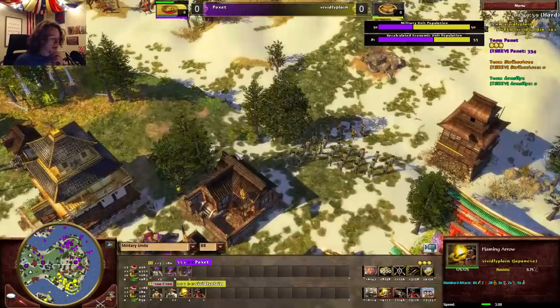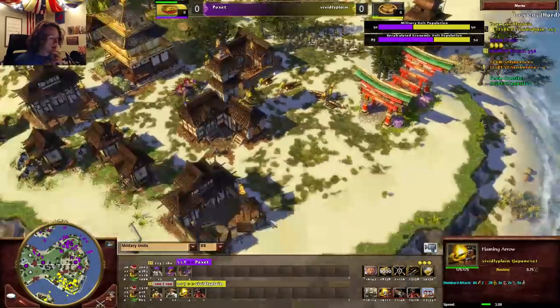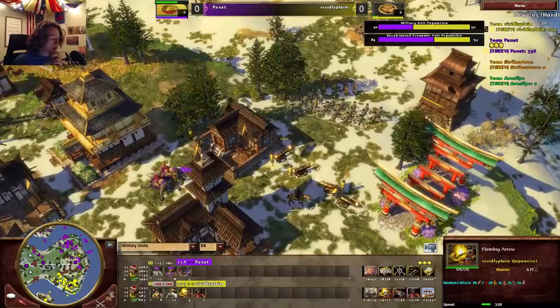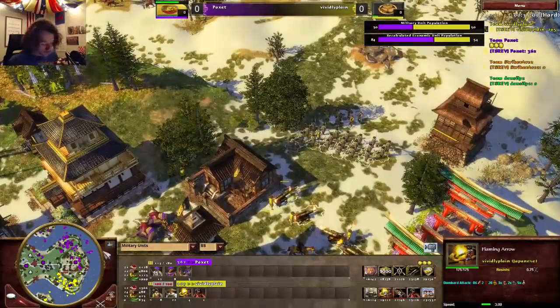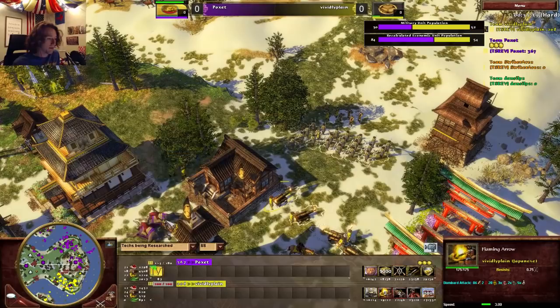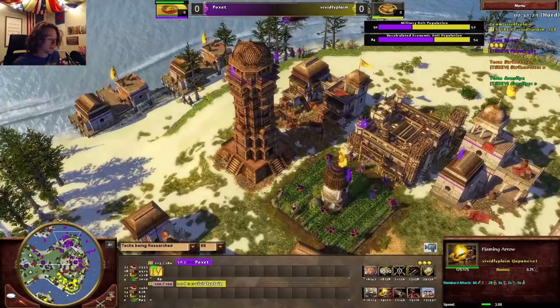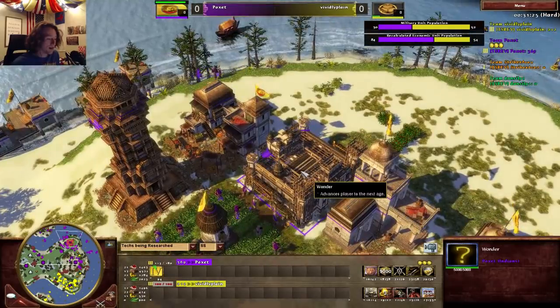Militaries right now: 12 Sepoy, Gurkha, five Sours for India — then vivid has eight Yumi, 22 Ashi, four Flaming Arrows, and one Daimyo. That's a better military than India's, and those units are also much stronger in Fortress Age. Japan's scaling is just ridiculous sometimes.